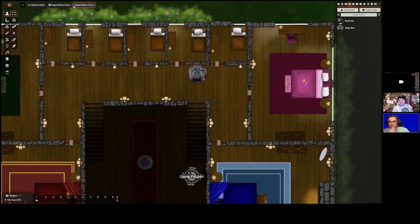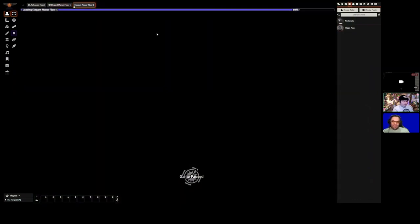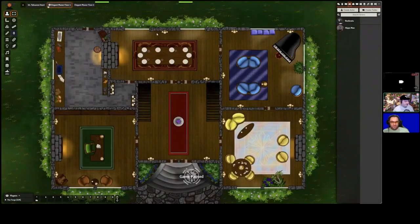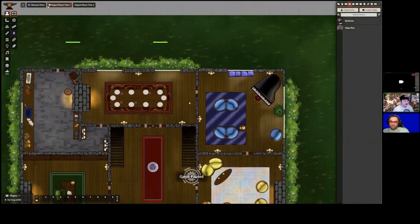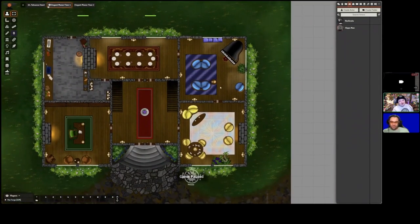Or maybe the manor lord is secretly hippo man — a were-hippo luring players in to ambush them at night. In all seriousness, this package goes for pretty cheap on the bazaar, and I'm definitely picking it up. My players are in a post-apocalyptic campaign and they'll come across this random nice forest manor — I'm going to do absolutely nothing to them, which will make them ridiculously paranoid. Thanks for tuning in — that's the end of my showcase.